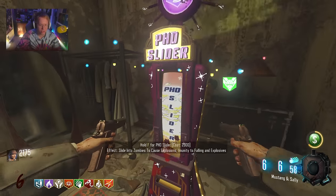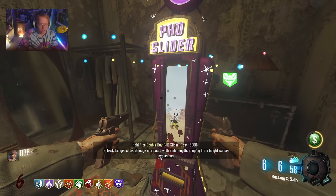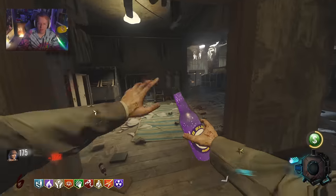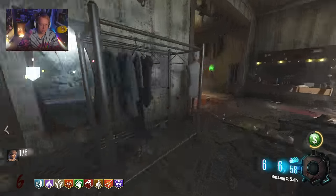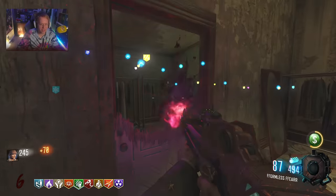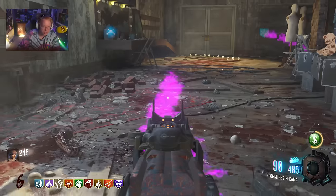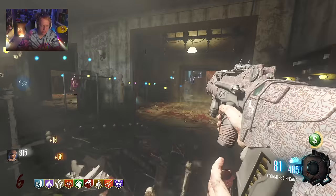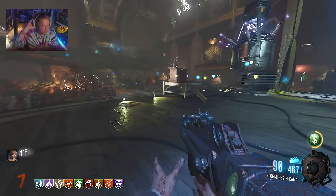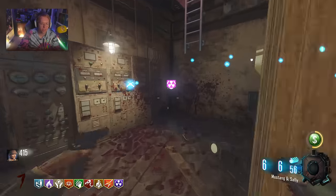625 door. There we go — even just the base. Immunity to explosives is exactly what I need. Longer slide, damage increase, jumping from heights — come on. There we go, and now we're totally safe from the immunity. Again, it's interesting because there's two versions of PhD. There's a PhD Flopper and a PhD Slider in this as well from BO4. But the thing is, PhD Slider only ever affects the slide ability — it does nothing else.